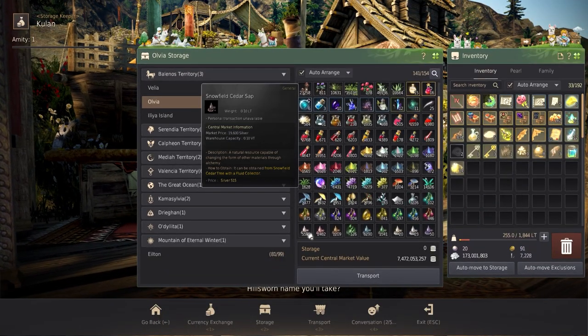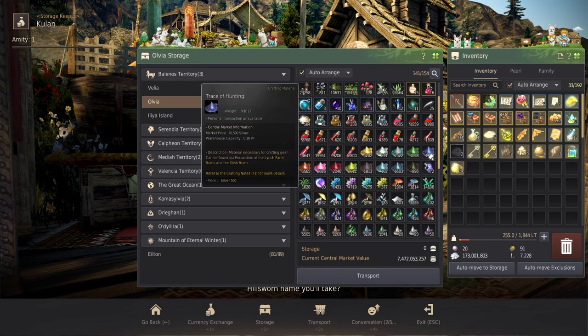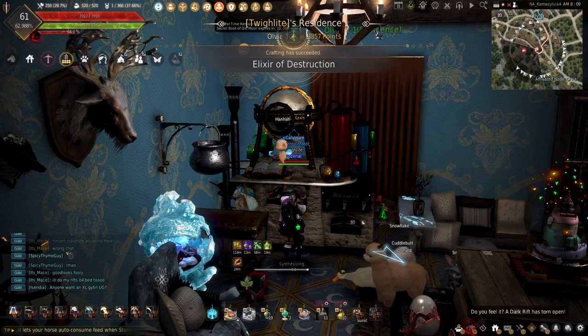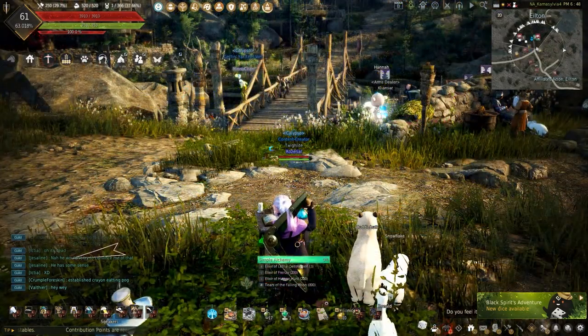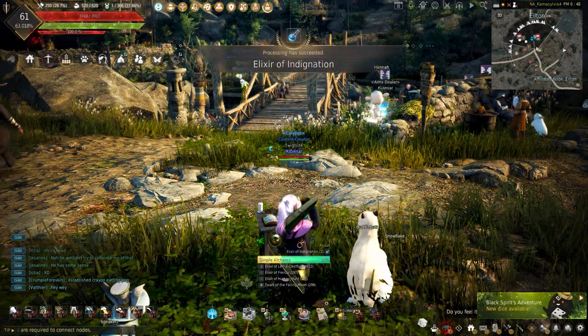Despite the Trace of Hunt and Snowfield Cedarsap being extremely annoying to gather, if you're able to stockpile a good amount it's easy to turn them into elixirs that can make a fortune when sold on the central market. The elixir of choice today is the Elixir of Destruction. These elixirs are great for creating the Master's Medicine Box and for the Elixir of Indignation to sell for a nice amount of silver.